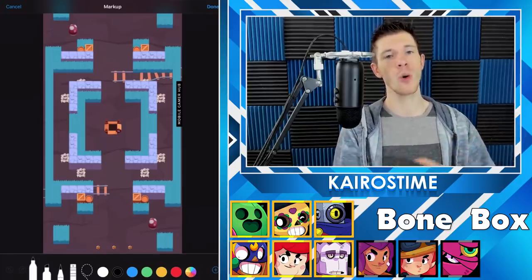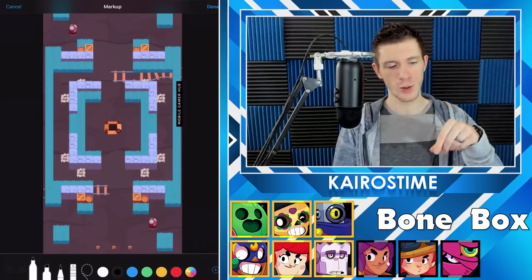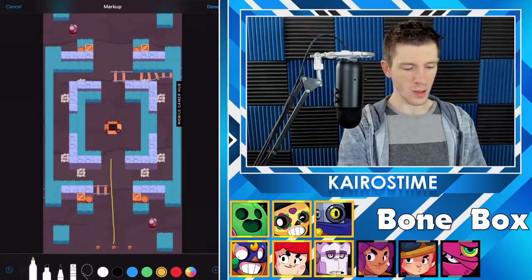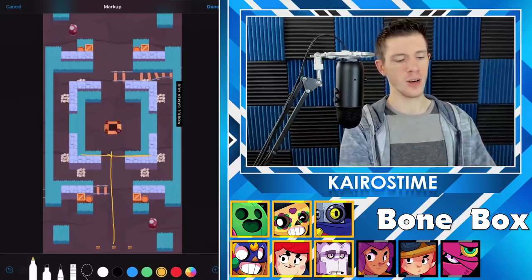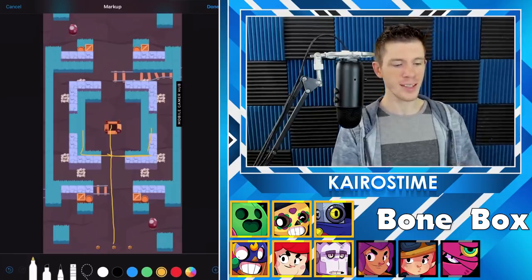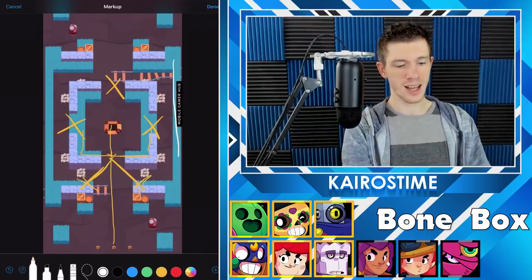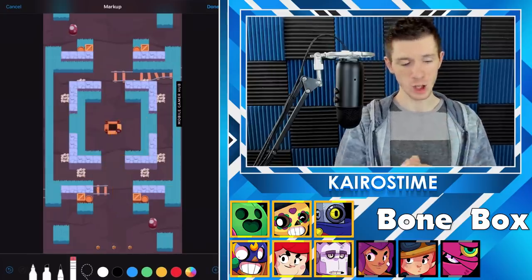This map is unlike any other Gem Grab map and has a totally different meta. Side brawlers can go to either side since it's symmetrical, but there are two strategies: either you split into traditional three lanes and push together as a team, or right from the beginning all three of you go into the middle — one goes over here, one hides in that bush, and one plays the middle deciding whether to hide or push up to dominate. By doing this, you can effectively control three key spots, preventing anyone from entering the Bonebox. Just be aware that enemy brawlers will often come in and take you out when you have all the gems, so pay close attention to that.